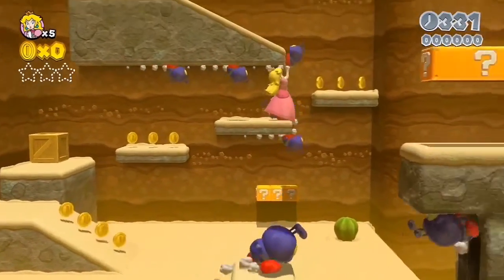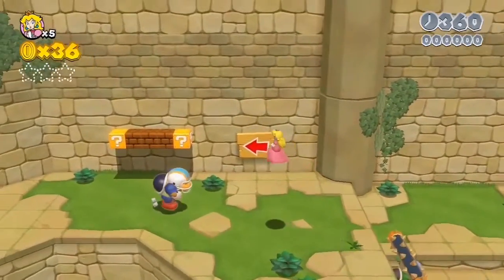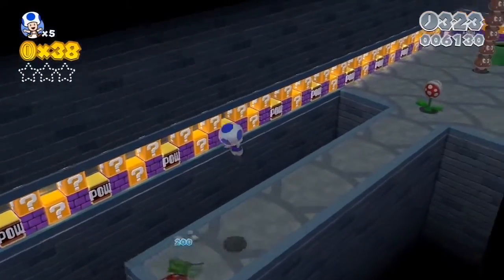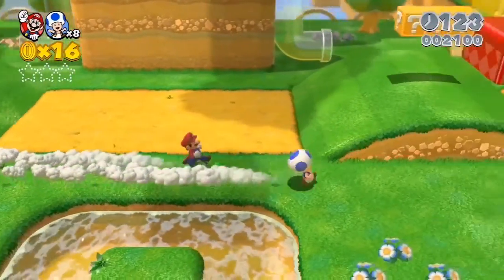Princess Peach has the ability to float in mid-air. She's great for beginners because she probably won't fall into pits too easily. Toad is, in a sense, for the expert players. I say this because he's the fastest. In recent 3D Mario games, a part of the fun has been trying to see how fast you can clear a course, and I think people will want to challenge themselves to clear a stage with the fastest time using Toad.